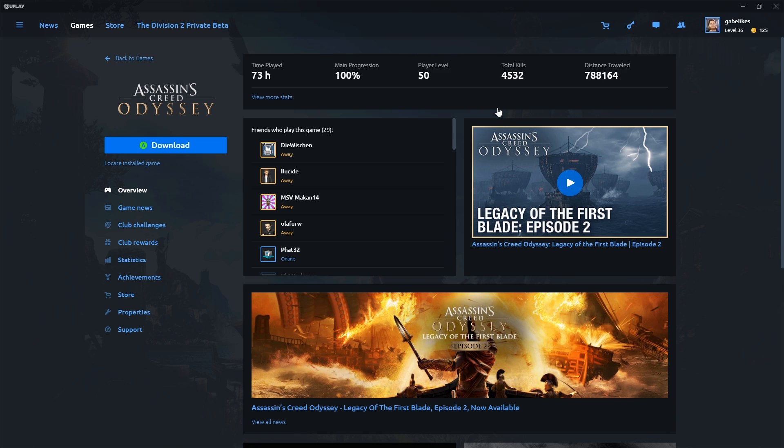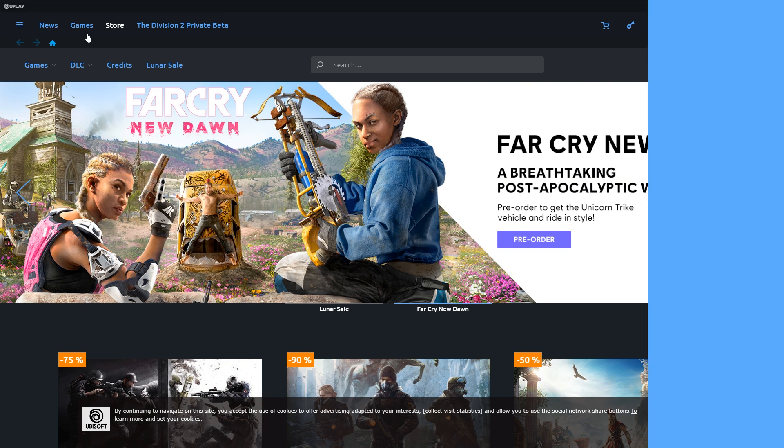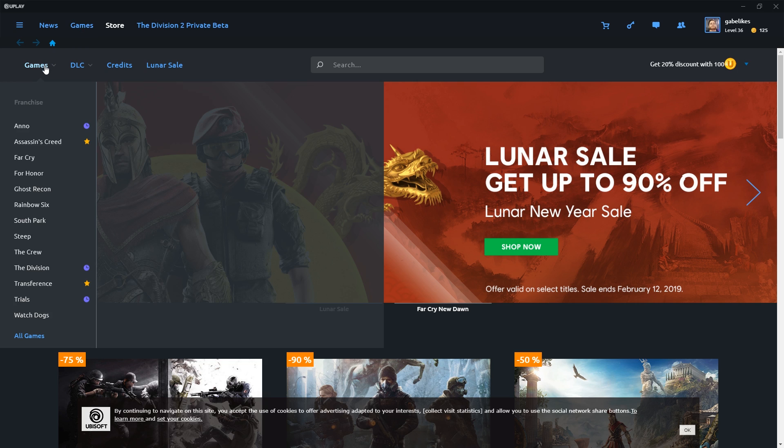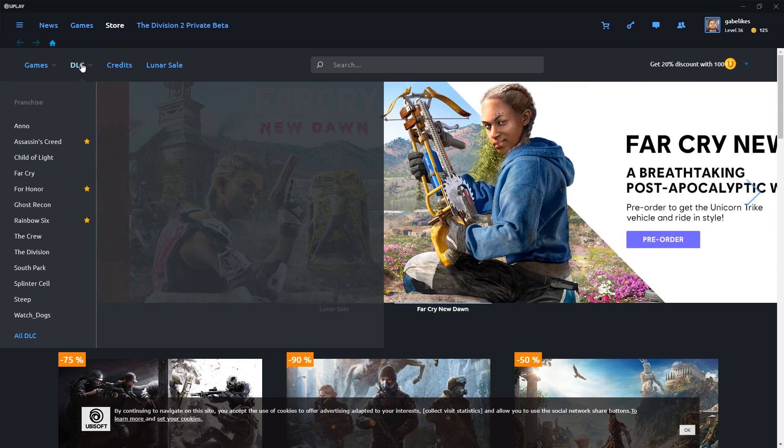Next up is games, which as you probably expected is where you can find all the games that you own as well as the trials and demos available to you. Clicking on any game within this section will open up their dedicated page, where you can start that download, launch the game, as well as see all the latest news, game stats, club challenges and rewards, and more. After that comes the store, where you'll find all the latest Ubisoft releases as well as the back catalogue. Browse through any ongoing sales or check out what's available for specific games or any DLCs in the DLC section.